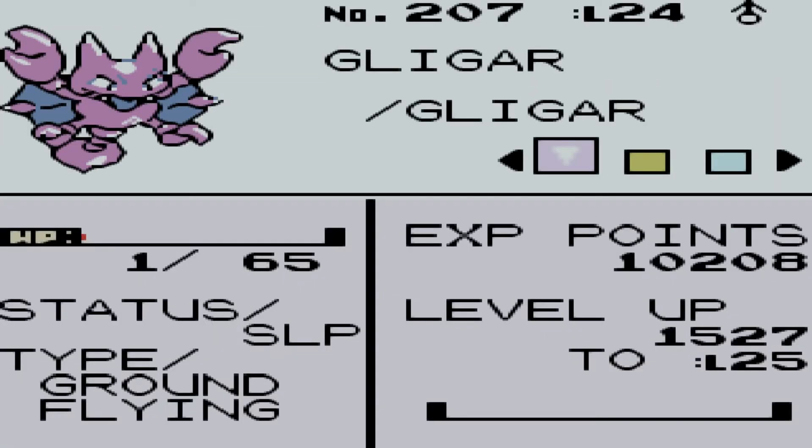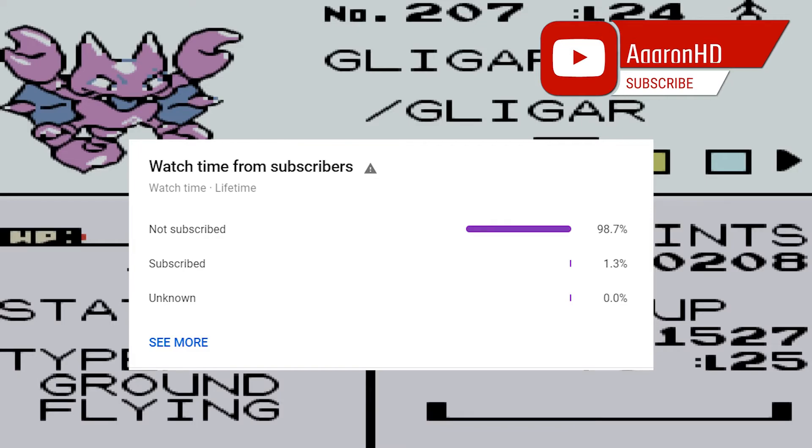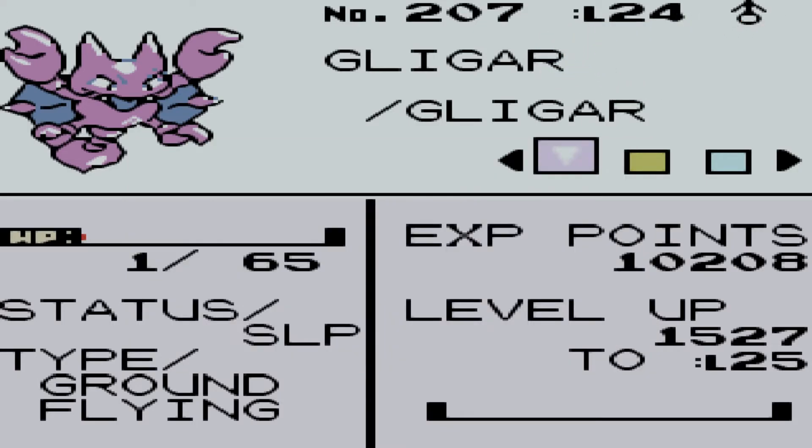And that is how you get a Gligar on Pokémon Crystal. I hope the video was helpful. If it was, be sure to leave a like. Subscribe if you're new around here, as 98.7% of you who watch these videos aren't already. And I'll see you next time for another video.